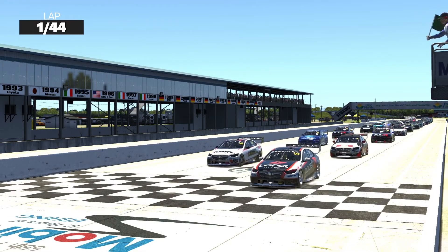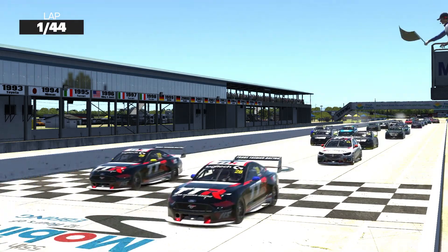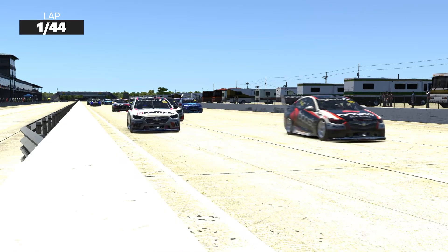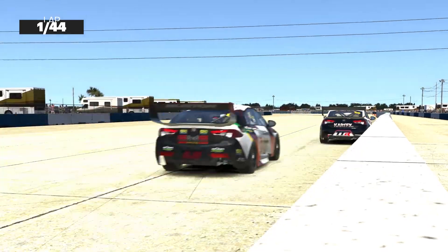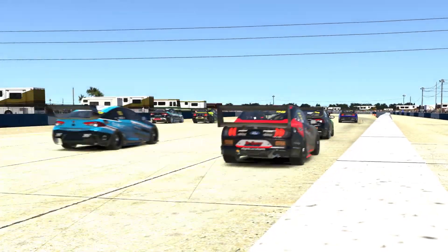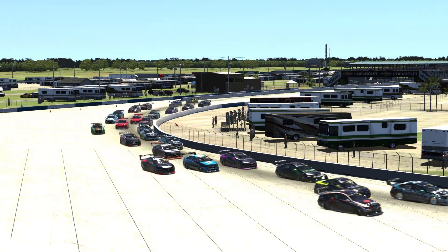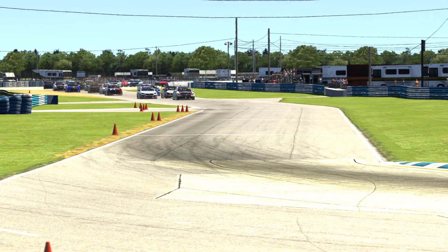And there it is — green flag for the opening round of the Logitech G Pro Invitational. It's a good jump from Jarrod Filsell and Ethan Warren. They've gotten away nice and cleanly, the field spreading out into Turn 1. And it looks like Jarrod Filsell's got the jump, the rest of the field travelling through Turn 1.